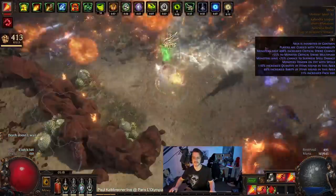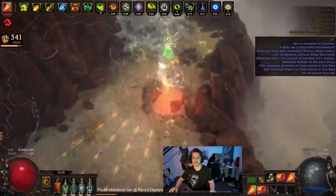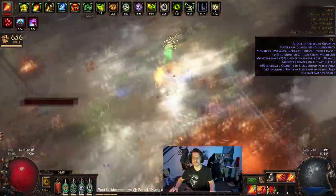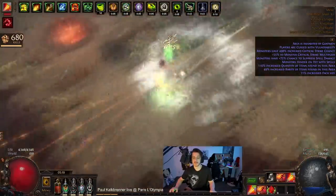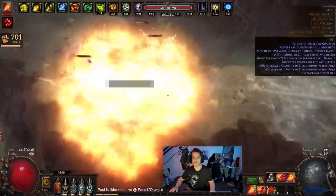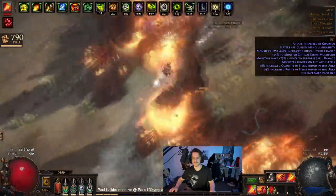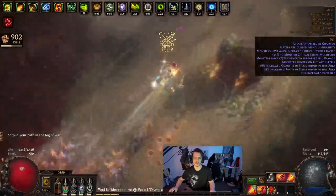Basically I'm running the Haste aura with the Haste sublime gem, and took a bit of extra attack speed and movement speed across the tree when I otherwise wouldn't have, just because more attack speed means more explosions. In the end the result is a pretty damn fast build, fairly squishy, nothing too special on the defensive front.